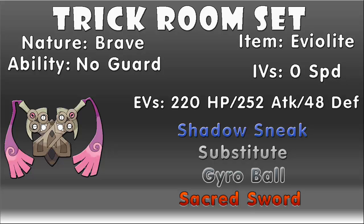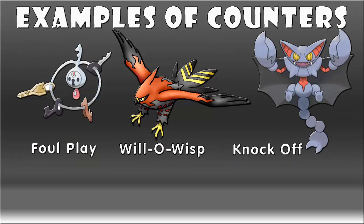Unfortunately, Doublade cannot learn Trick Room, so you'll have to teach it to another Pokemon on your team and then switch out to Doublade, but even if you don't have Trick Room, it's a pretty solid set anyway. Now, if you happen to be up against an Aegislash or Doublade, here are some possible counters for them both.